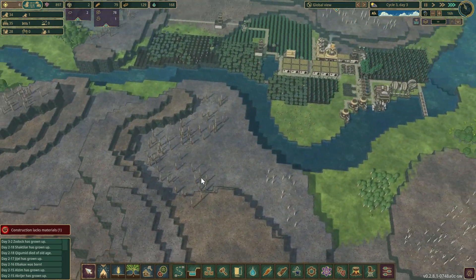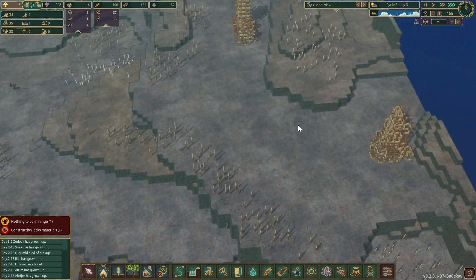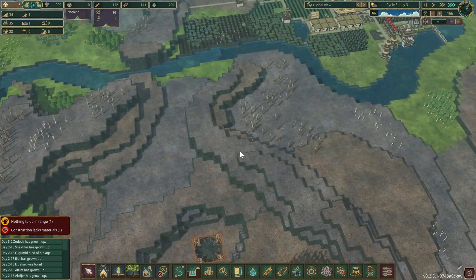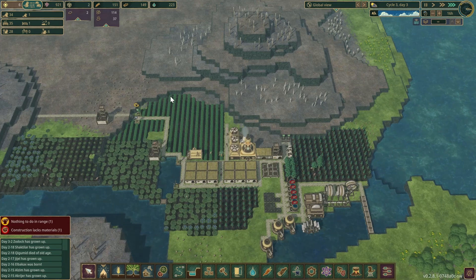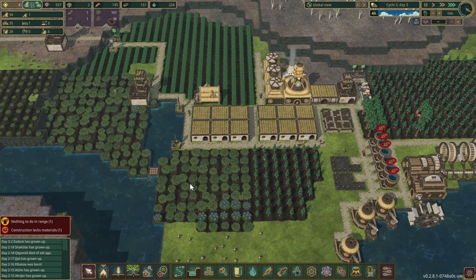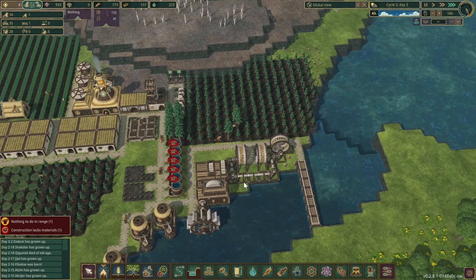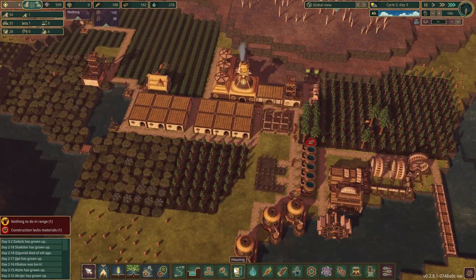There is a mine up here — just getting to it is going to be kind of a hassle. No mine over here, just a lot of scrap. Food looks like it's going to be okay now. I want to see all these potatoes pop up — we planted them at separate times so they won't all be ready at once, which is kind of helpful.